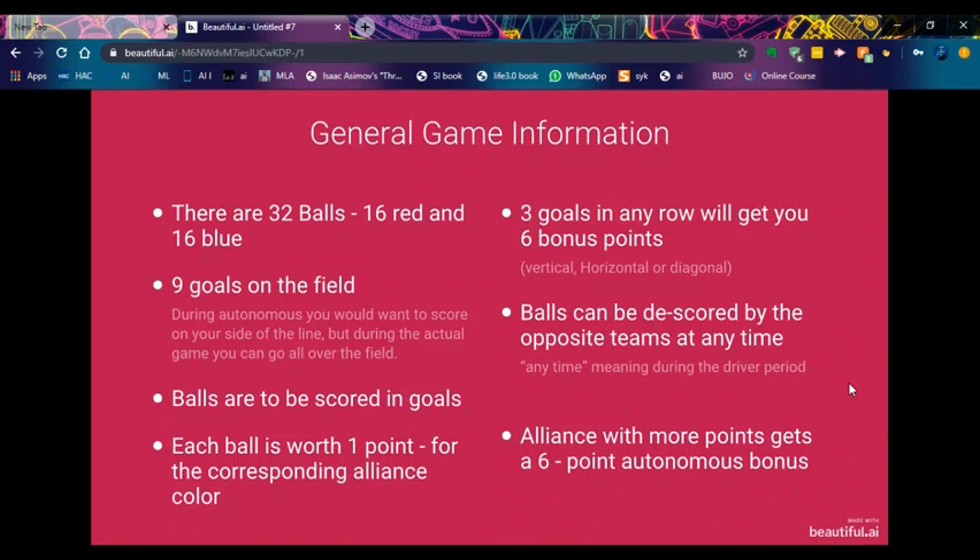Balls are to be scored in goals. This is one reason why I'm kind of sad, because last year if you saw last year's game, we were able to score in the towers as well as the side corner goals. But this year we only have one thing that we can pay attention to. Each ball is worth one point for the corresponding alliance color.